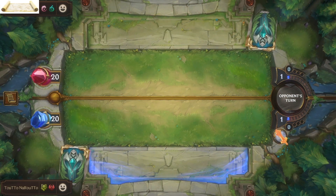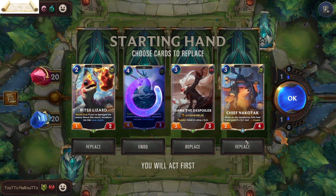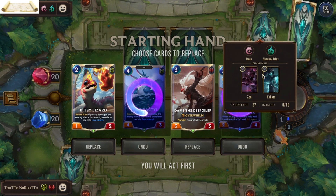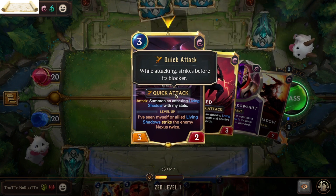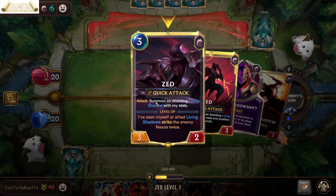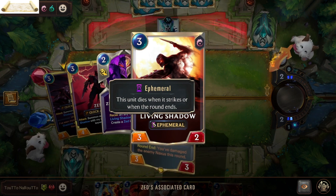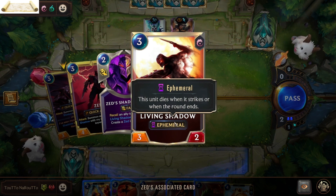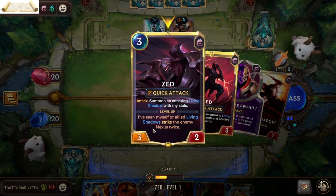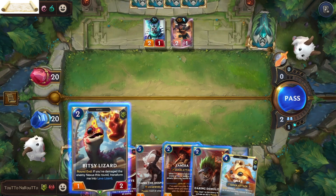Alright, let's get started. Today we are playing against Zed and Kalista — interesting choice. With Zed: he is a three mana cost Quick Attack unit, so he strikes before his enemies. When he attacks, he summons an attacking Living Shadow with his stats. Living Shadows are ephemeral units, meaning they die when they strike or when the round ends. Once he sees himself or an allied Living Shadow strike the enemy nexus twice, he levels up — and then the Living Shadows gain the same positive keywords as him.